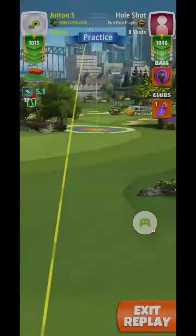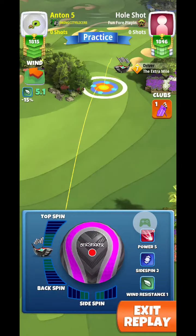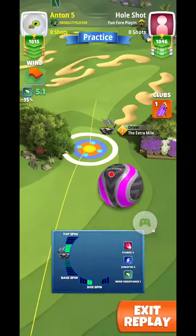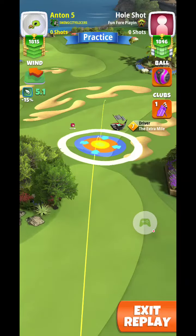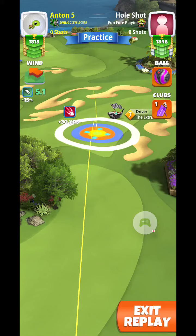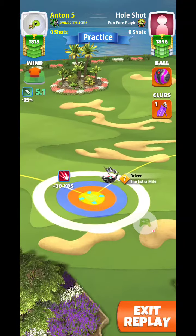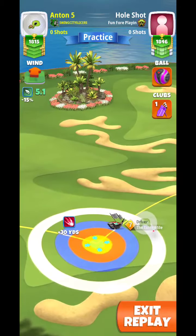For hole 1, you will need an Extra Mile 6 plus and a Berserker. We're going to play with 4.5 top, 2 left, and we're going to stretch out to OP max and look for the ball guide to be into the dark green rough. We're going to adjust at max plus 10 and push back up to max after the adjustment.